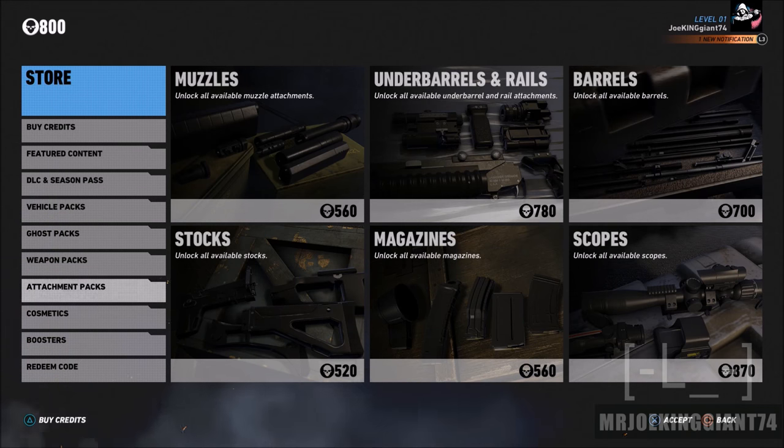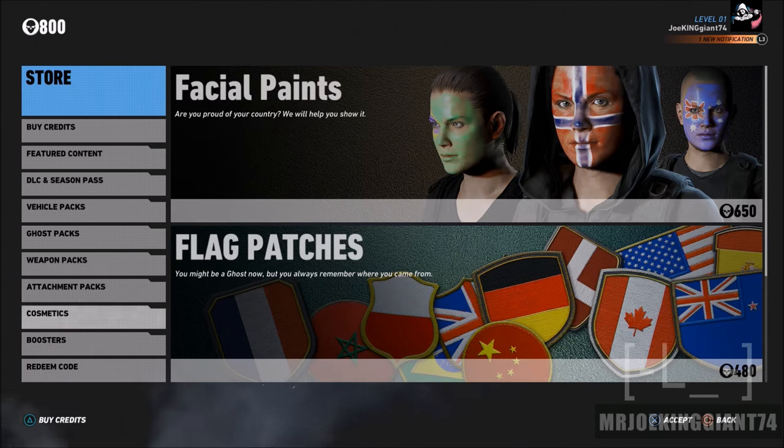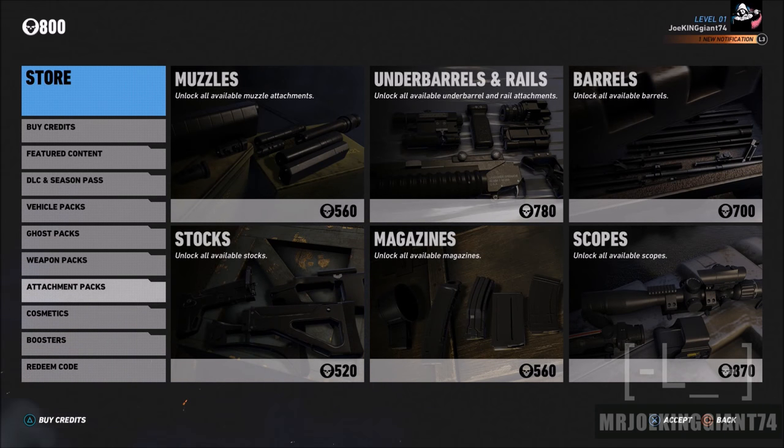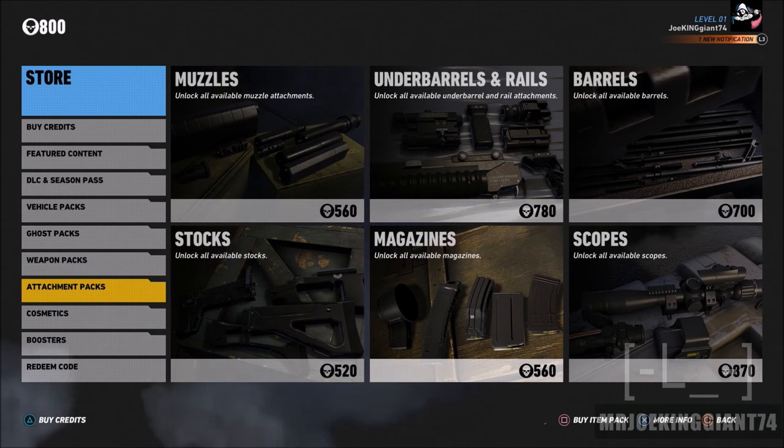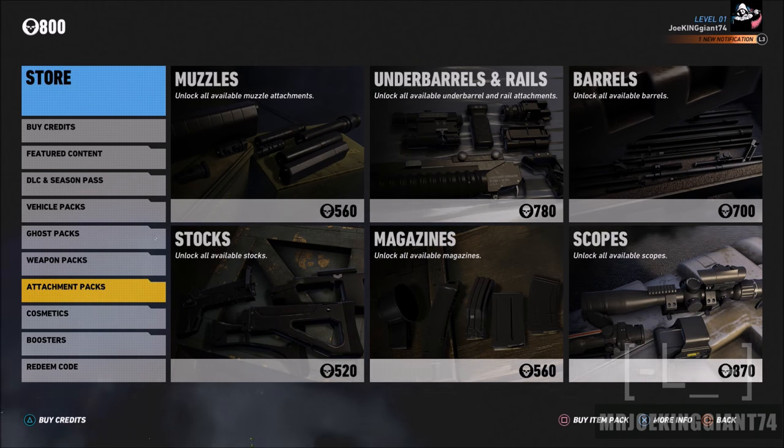As you can see, you can already see some good stuff. You can unlock all the muzzles for all the weapons, unlock all the under-barrels, the barrels, the stocks, the magazines, and the scopes. I've been thinking about unlocking the magazines because I haven't found any in the game. I know they're out there, but I've only discovered around 30% of the map, so I'm thinking about spending my points to unlock the magazines.